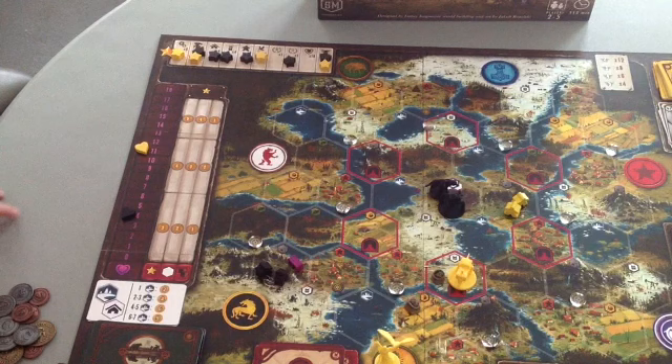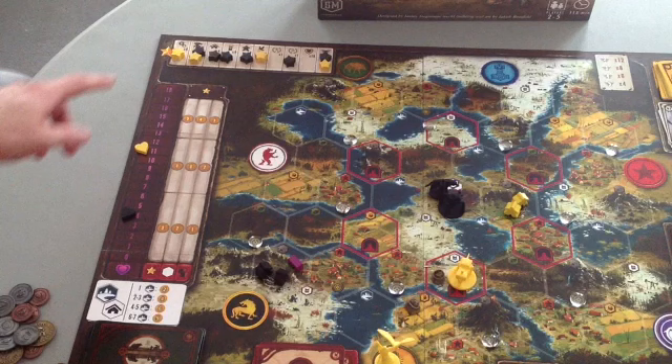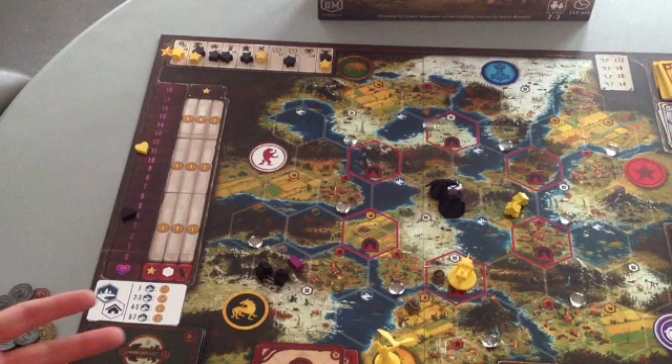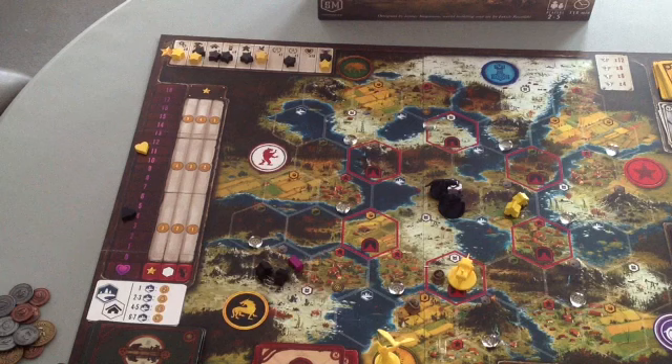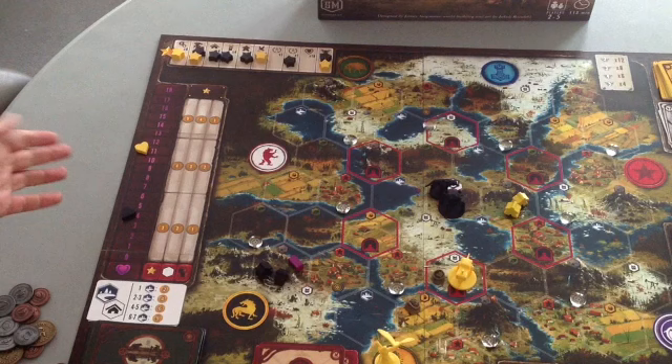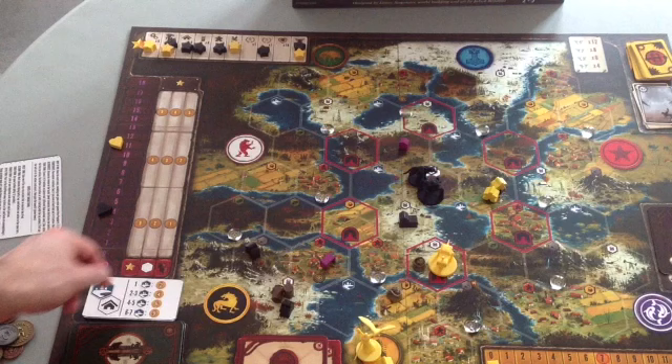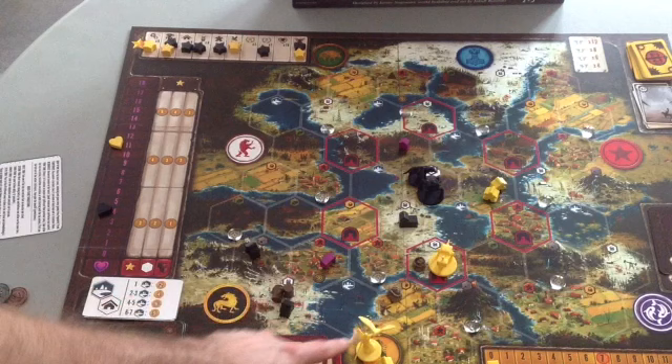First, stars: the Crimean player has four stars, and for each they get four coins — a total of 16 coins. The Saxon player has six stars but only scores three coins for each, giving 18 coins total. So it's 18 versus 16. Then you score for every territory you control — the Saxon player controls six territories and gets two coins each; the Crimean player controls two territories and gets three coins each. Note that the home base is not a territory.